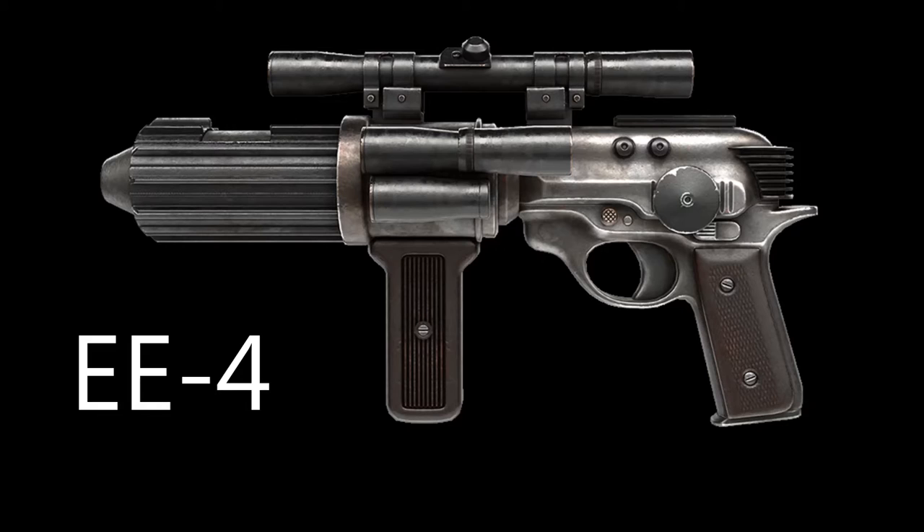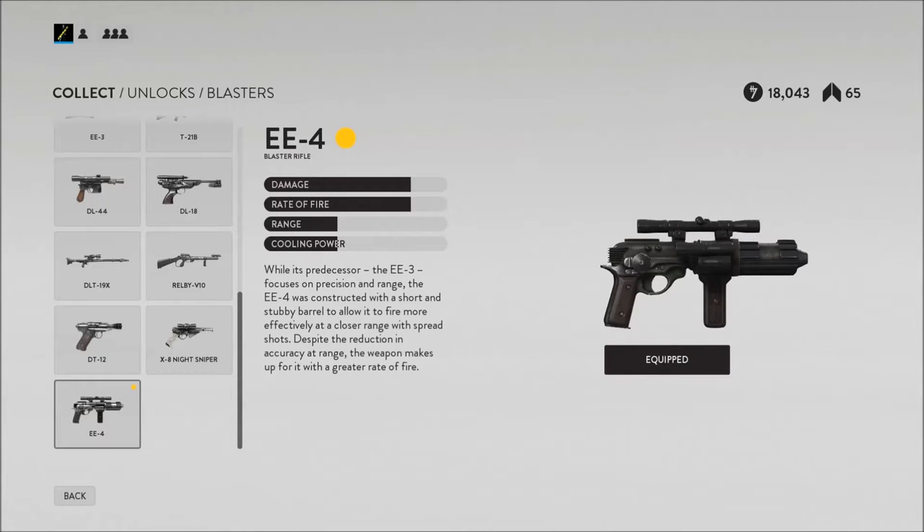First of all, let's look at the basic stats of the EE4. While its predecessor the EE3 focuses on precision and range, the EE4 was constructed with a short and stubby barrel to allow it to fire more effectively at closer range with spread shot. Despite the reduction in accuracy at range, the weapon makes up for it in a greater rate of fire.